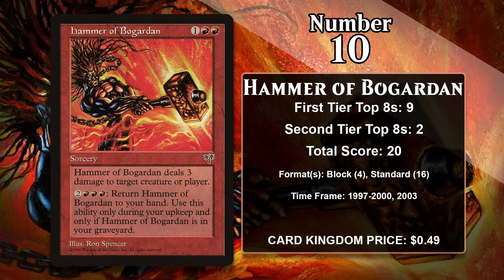At number 10, it's Hammer of Bogarden. It costs 1 generic and 2 red, and it's a sorcery that does 3 damage to any target. You can also pay 2 generic and 3 red to return it from your graveyard to your hand, but you can only activate it during your upkeep. 3 mana for 3 damage at sorcery speed can be a pretty effective card, especially in formats with smaller card pools like Block and Standard. The late-game upside this offers can be pretty massive — paying 5 to get it back isn't amazing, but it's not a bad place to spend excess mana when you're in topdeck mode. It provides really good flood insurance, since you can do something with your mana every turn. The Hammer gained all of its points in Block and Standard, usually in red aggro decks, and it doesn't have any points since 2003.